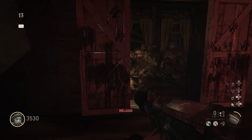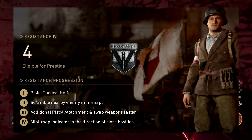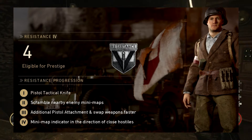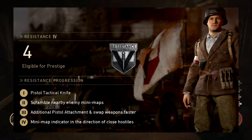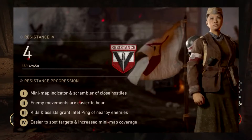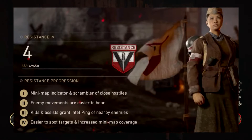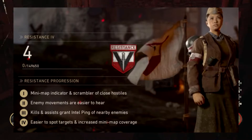Finally, the Resistance division: old perks were tier 1 tactical knife for your pistol, tier 2 scramble nearby enemy mini maps, tier 3 additional pistol attachment and swap weapons faster, and tier 4 mini map indicator in the direction of close hostiles. The new system: tier 1 mini map indicator and scrambler on close hostiles, tier 2 enemy movements are easier to hear, tier 3 kills and assists grant intel ping on nearby enemies, and tier 4 easier to spot targets and increased mini map coverage.